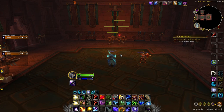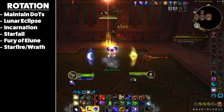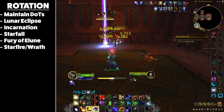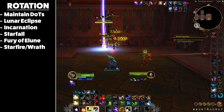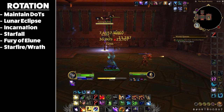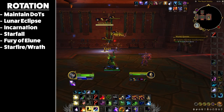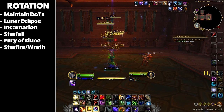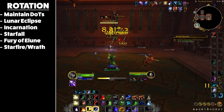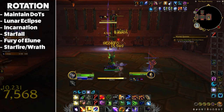For AoE encounters follow this rotation and priority. Dot all targets with Moonfire and Sunfire and keep 100% uptime — this is always your first global priority. Prioritize Lunar Eclipse on AoE, unless there are multiple targets you can only cleave 2 of, in which case enter Solar Eclipse to generate more Astral Power. If using cooldowns on AoE, activate Incarnation after everything is dotted. Then Starfall until you're at 0 Astral Power. Use Fury of Elune as often as possible but try to sync it with Pulsar windows. Finally spam Starfire on 3+ targets, unless in your cooldown window where it becomes 4 or more — otherwise use Wrath.